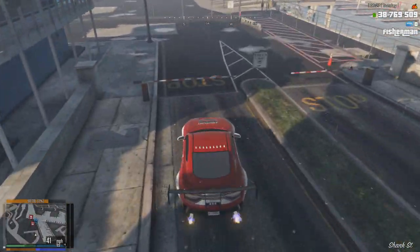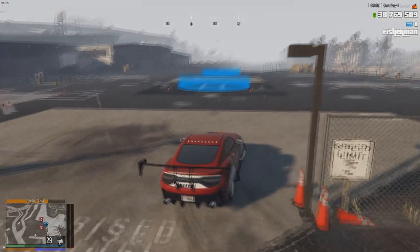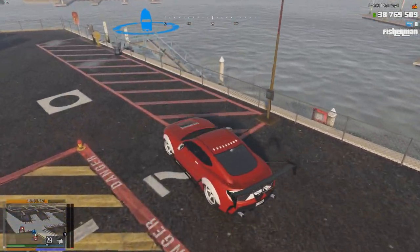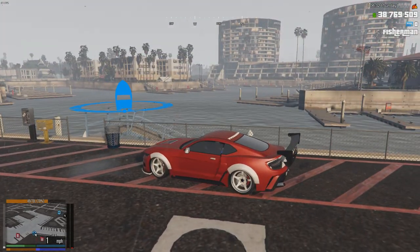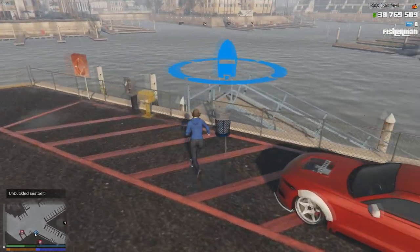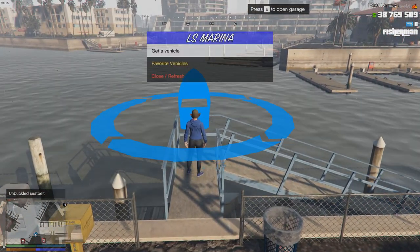If you don't want to buy a boat or you can't afford it yet, just grab a boat from the harbour — grab any old one. It will limit you to only using your inventory storage, which might be a bit annoying. But until you can afford the boat, that's your only option really.